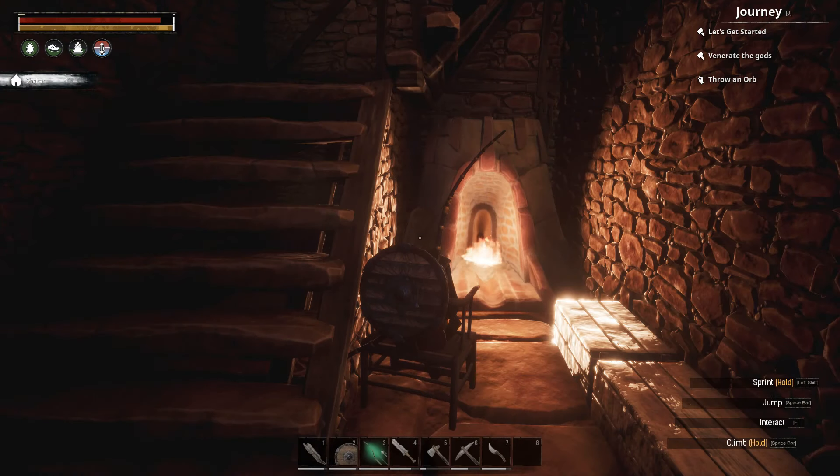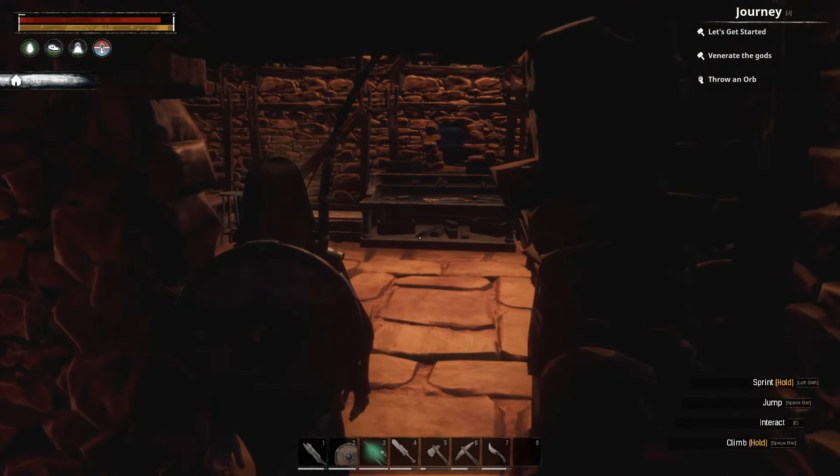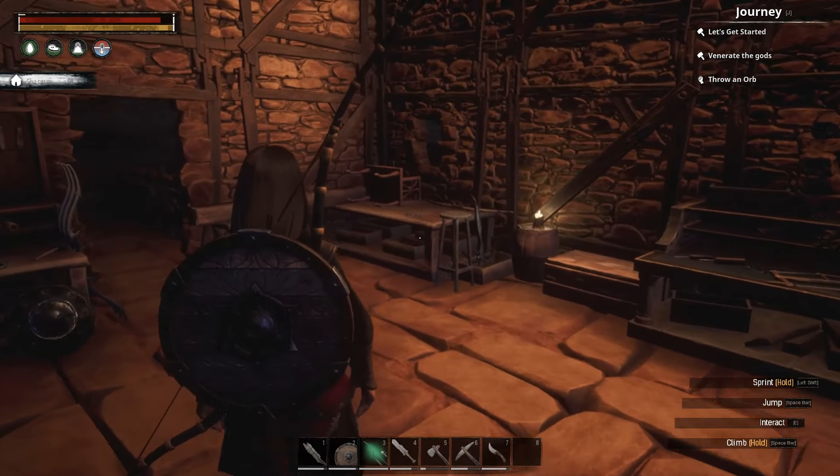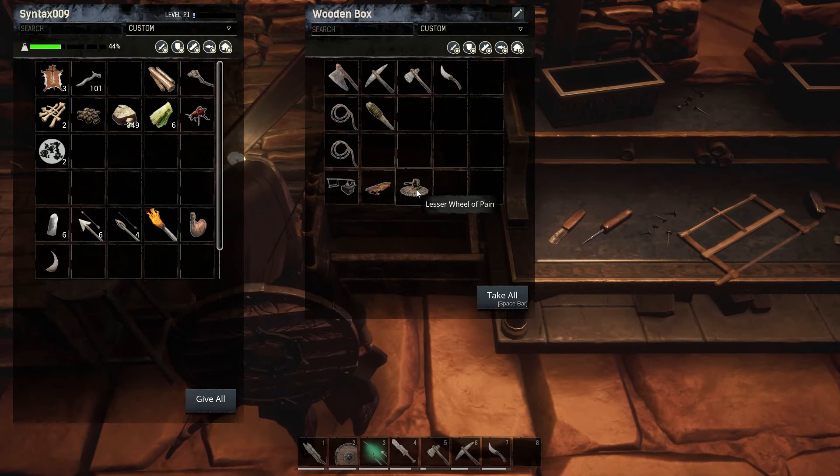Hey everybody, Syntax here — welcome back to another episode of Conan Exiles. So where are we at today? I've smelted all the iron ore and got everything we needed to construct the next piece of the puzzle for our base, which is the Lesser Wheel of Pain.